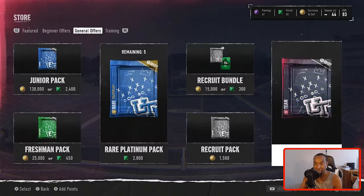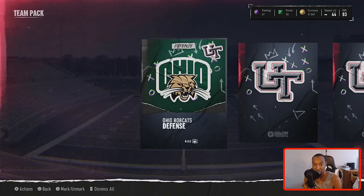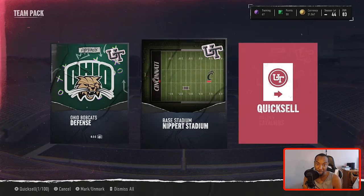You're pretty much guaranteed to break even. There are playbooks out there like Oregon and Arizona, plus a couple of defensive playbooks that go for a lot — that's what you're looking for. So you can farm these packs, break even every single time, and then you could get a playbook that goes for a lot. That's how you don't really lose coins but you have a good chance at making a good amount of coins off of this. That's why I like this method.